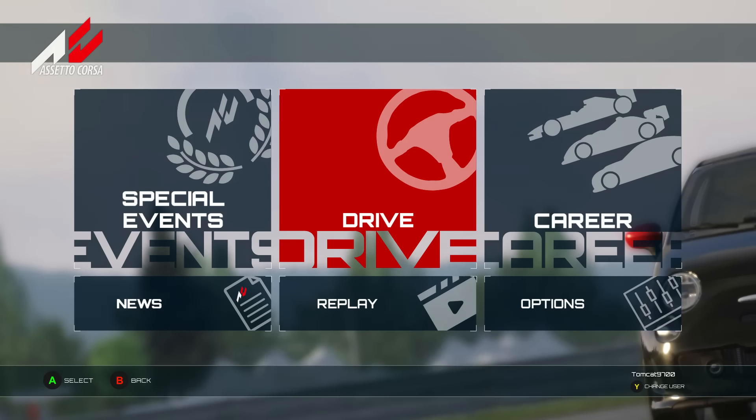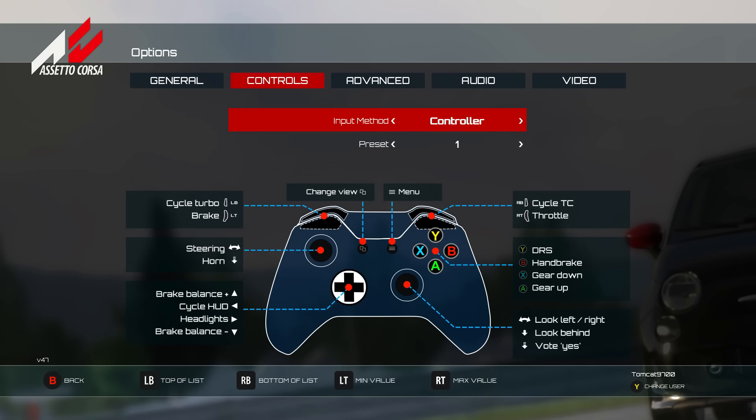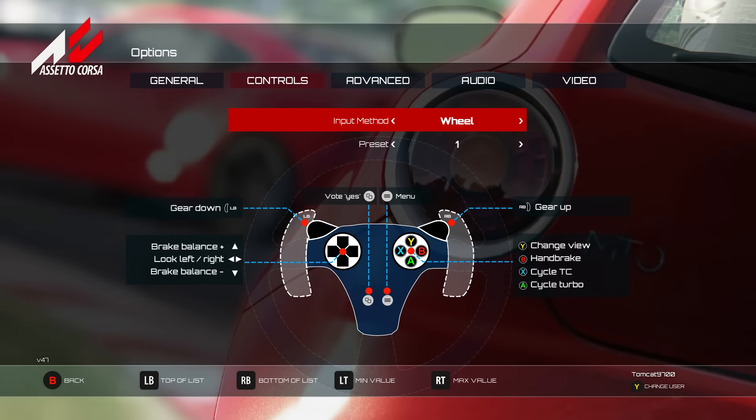Hello and welcome! Tomcat here with Assetto Corsa on Xbox One. I'm super excited to be here playing the console version. The PC version has been out for a little while now and it's a super fun game — very, very deep simulation with so many things you can do with it.